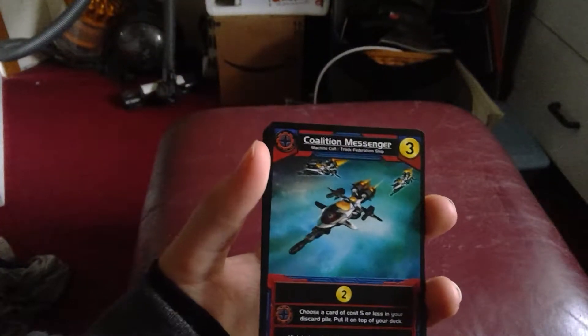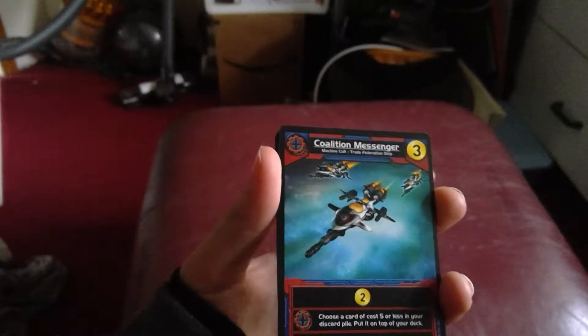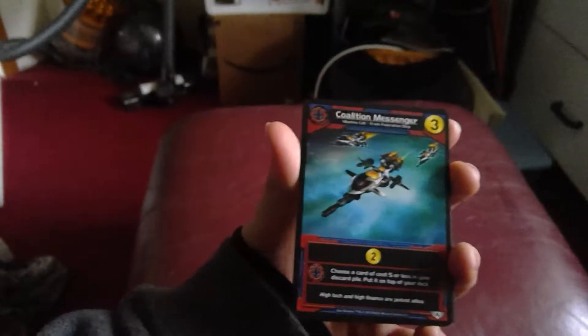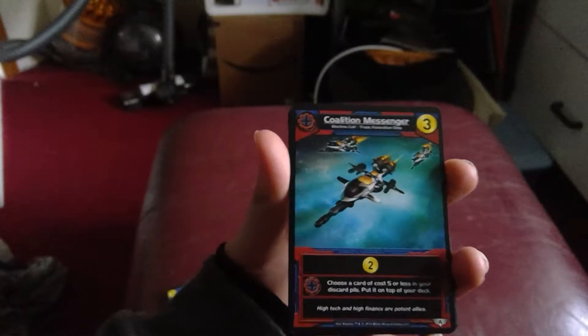This one is a something messenger. It gives you two resources, and if you have it, choose a card of five or less in your discard pile and put it on top of your deck. That's really nice. You have two of those in your deck.